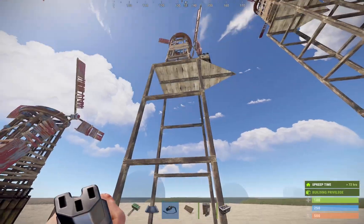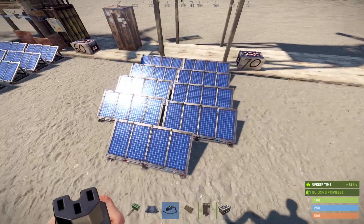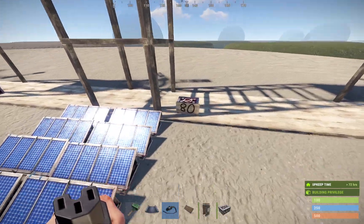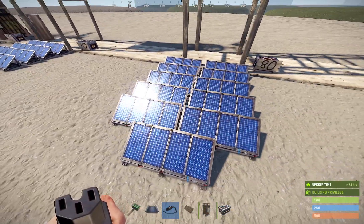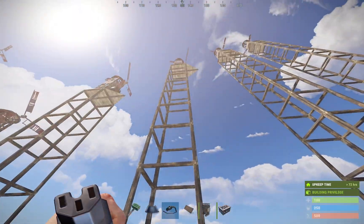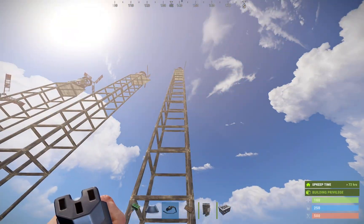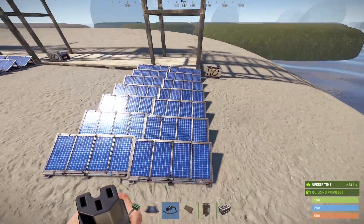Once you move up to a 3-story wind turbine, it puts out about 70 power over time, and you need 9 solar panels to equal it. Moving up to a 6-story wind turbine, it's 80 — you can see it moves up linearly: 60, 70, 80. So you need 11 solar panels to equal that. Go up another 3 stories and it puts out 90, needing even more. By the time you get to a 15-story wind turbine, they put out about 110 power on average, which equals 14 solar panels.